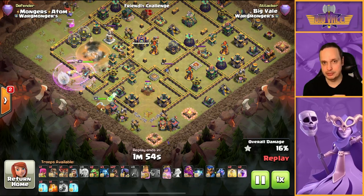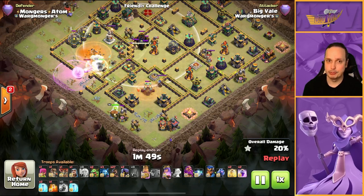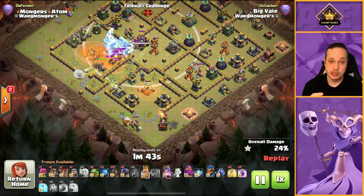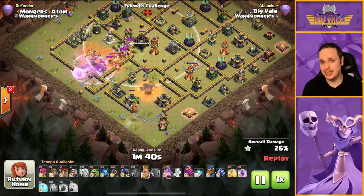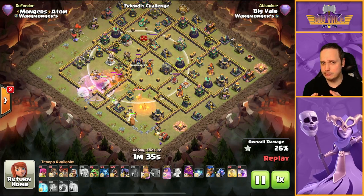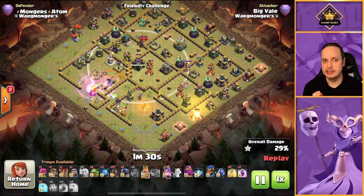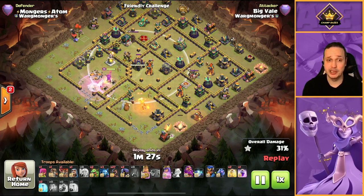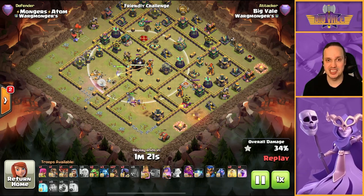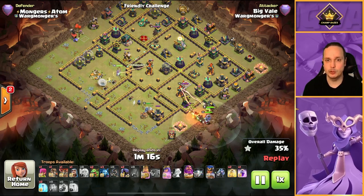The queen is now on the town hall — town hall goes down first, and she then starts working away on the structures around the outside. We're going to pull the clan castle soon so we need to be ready with a poison and probably a freeze spell, because a sweeper, expo, and warden is a really nasty combo. The king is working with the flame flinger to try and deal with the RC buried in the six o'clock compartment, and the path we're carving is looking really really strong.